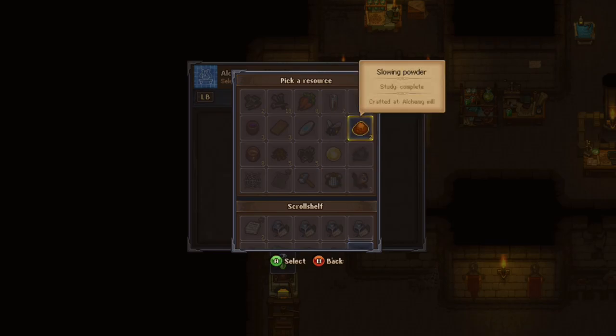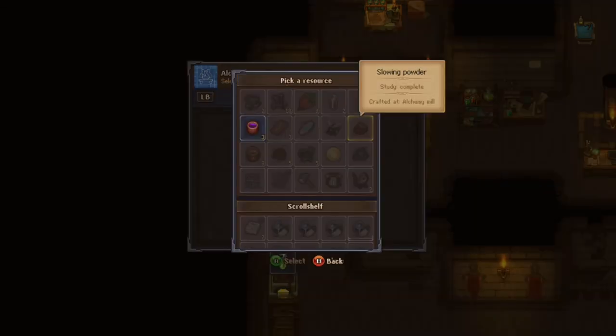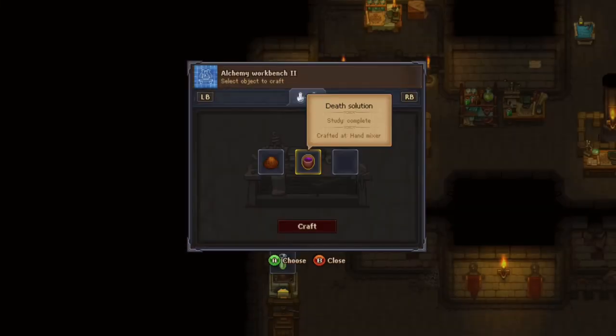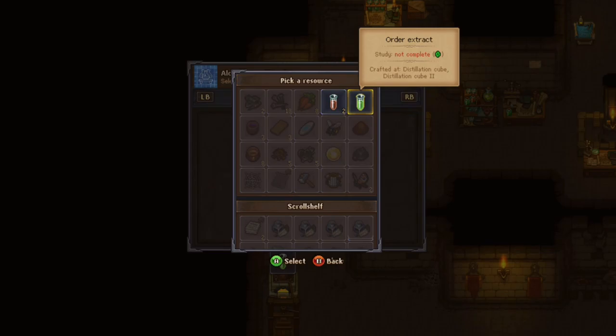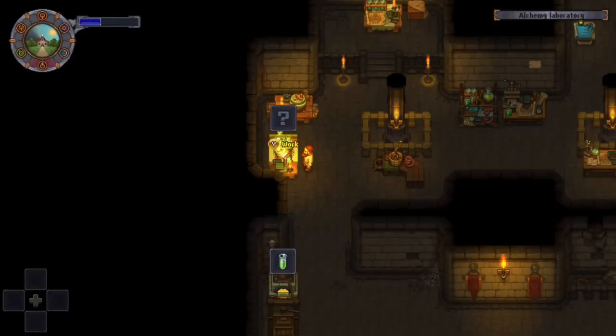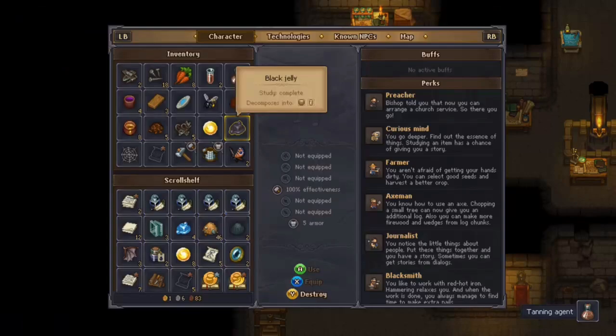Once you have all the items, you have to put them in the right order: first the slowing powder, then the death solution, and last but not least, order extract. There we go — tanning agent!